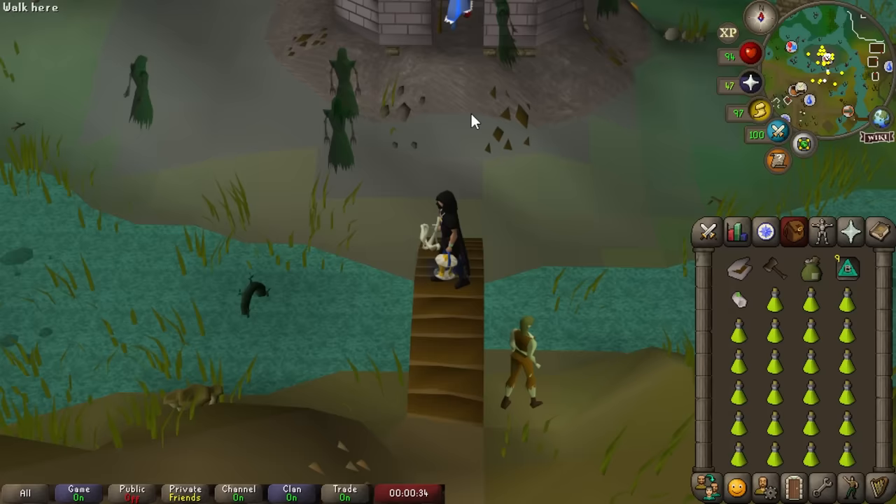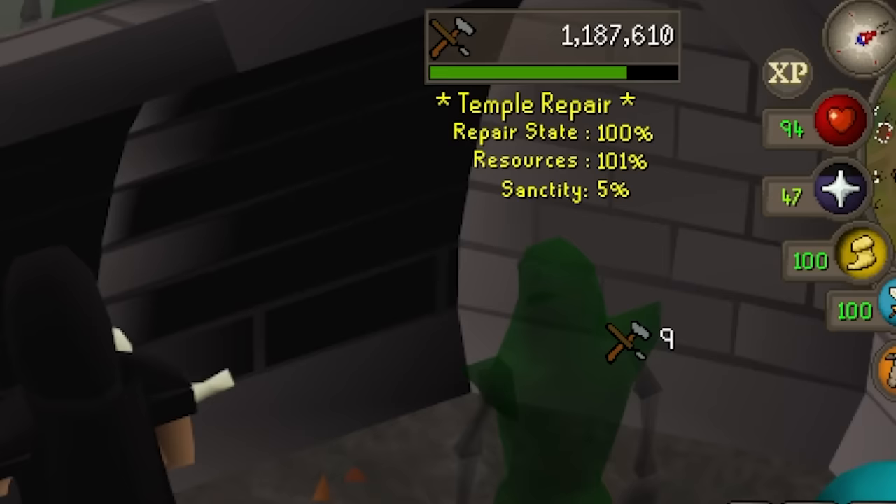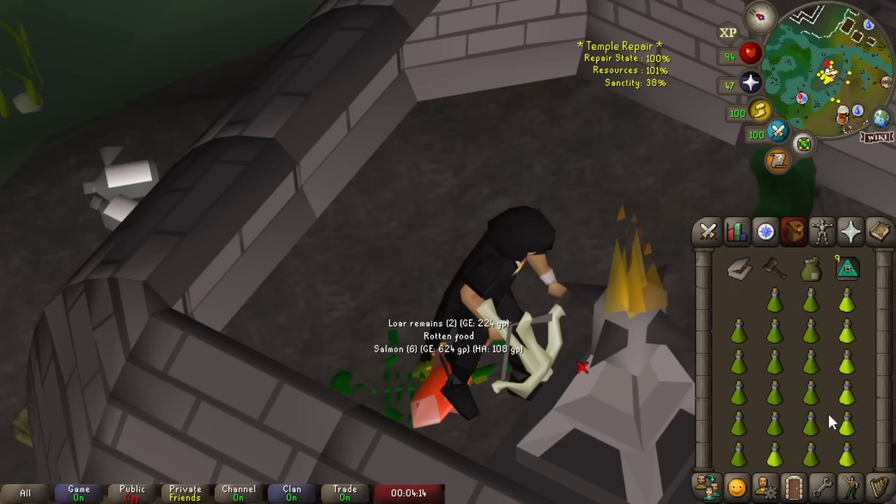Once you have all these items, the method is dead simple. First you want to hop to world 377, which is the Shades of Morton world. From there you just run in, left click on a wall, and start repairing it. As you repair the temple your sanctity percent goes up, and you keep doing that until you get to around 90% sanctity. Afterwards you just left click your olive oil onto the fire to sanctify it and turn it into sacred oil, then teleport back to a bank and repeat.